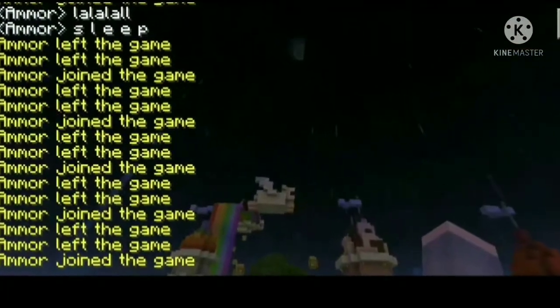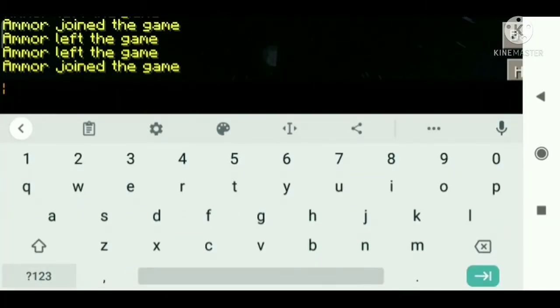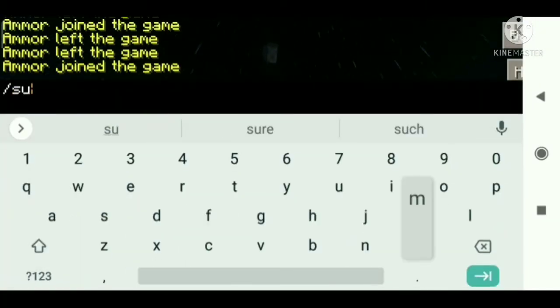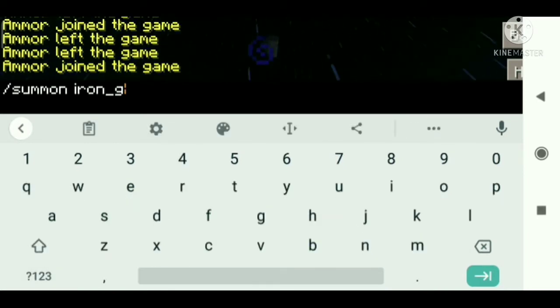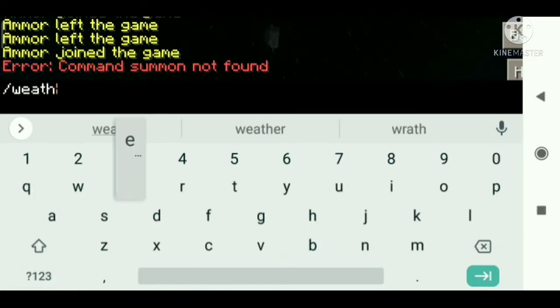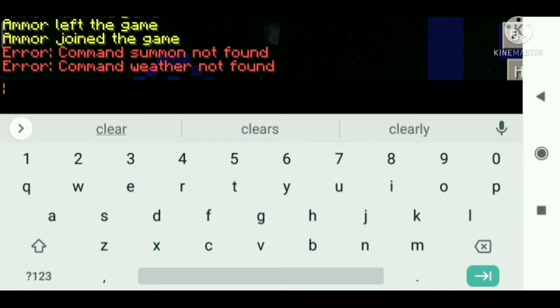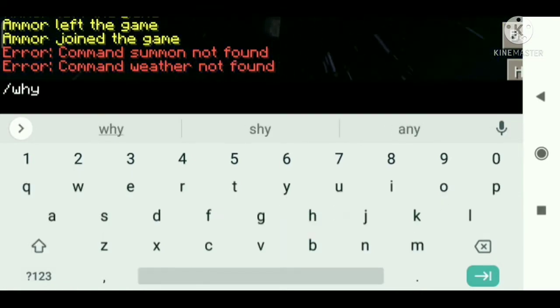It's the ad's fault that this happened. I keep joining and leaving. Anyway, commands in Craftsman do not work. It doesn't have it on any places — it just can't do any commands.